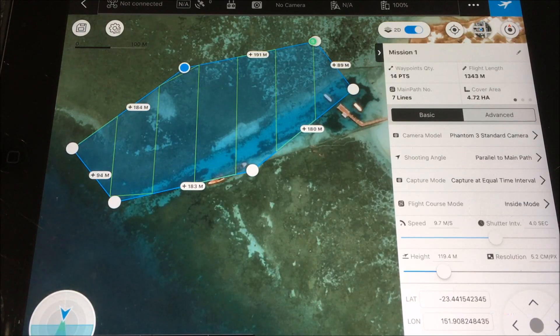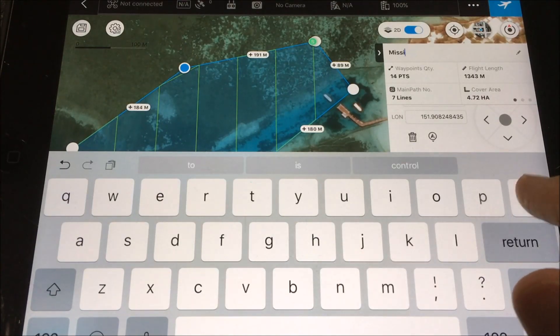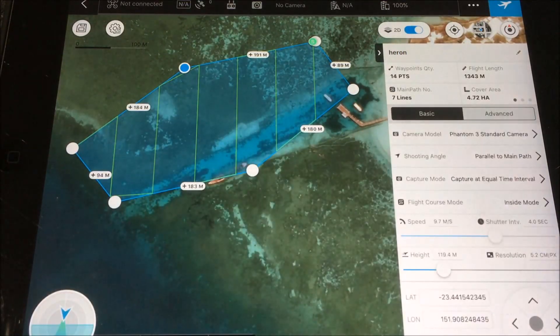Let's look at some options on the right-hand side. First, I can change the mission name. If this is a mission I want to fly again and again, I can simply tap the edit button and change the name. Let's call this 'Heron,' tick that, and now I've got that name saved.